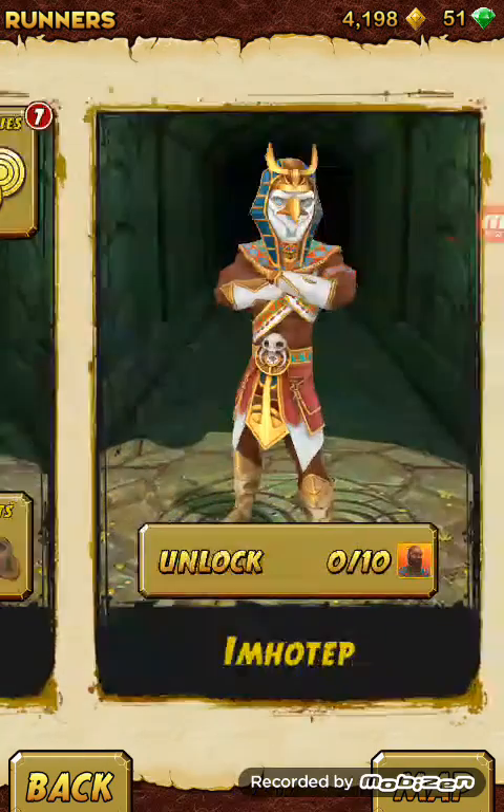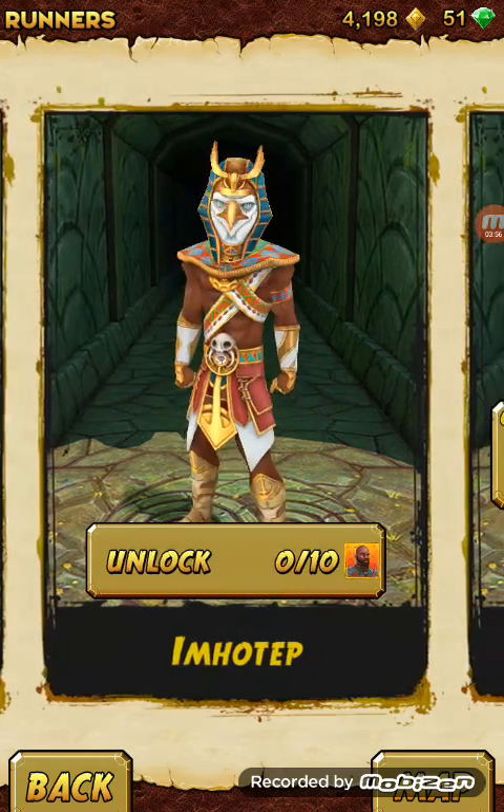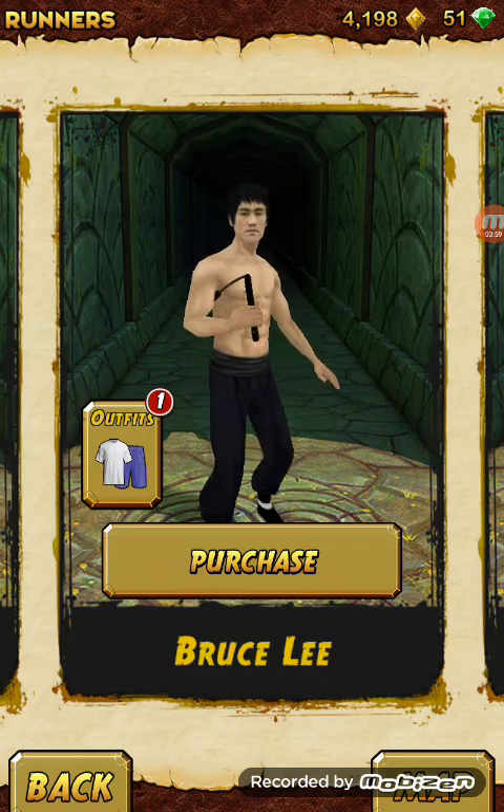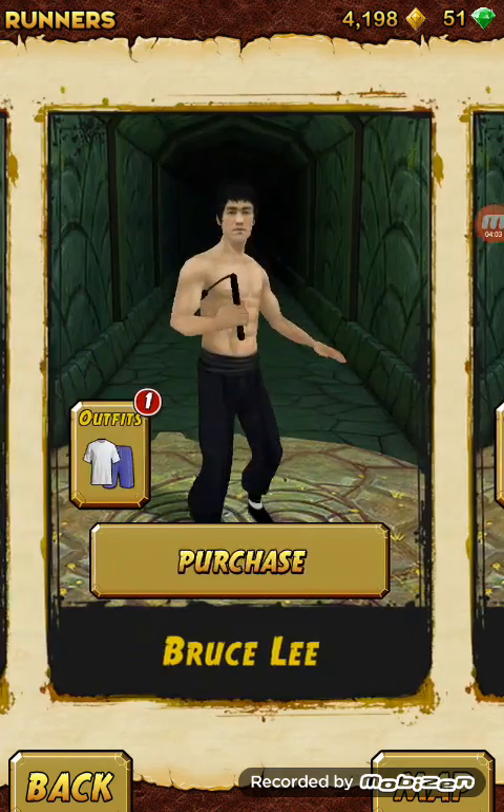Like this you can unlock characters. And Immortal — we need to collect 10 cards like this. Now it's locked, we need to purchase it. It is 69.1, and if we purchase we will get this outfit also for free.